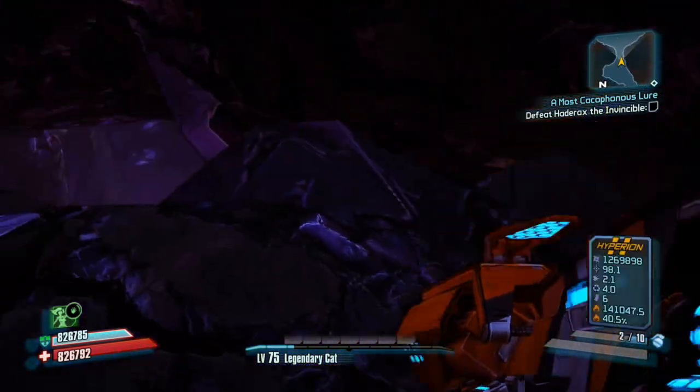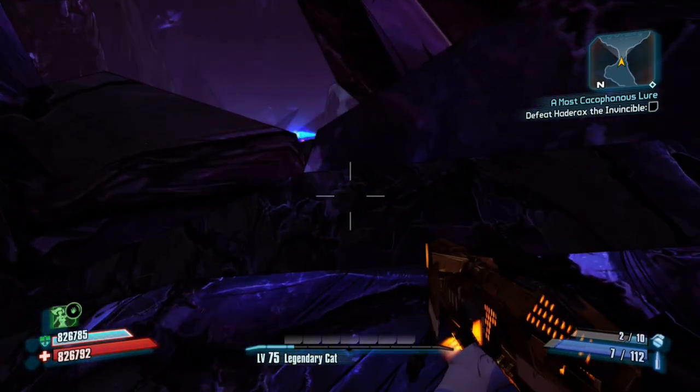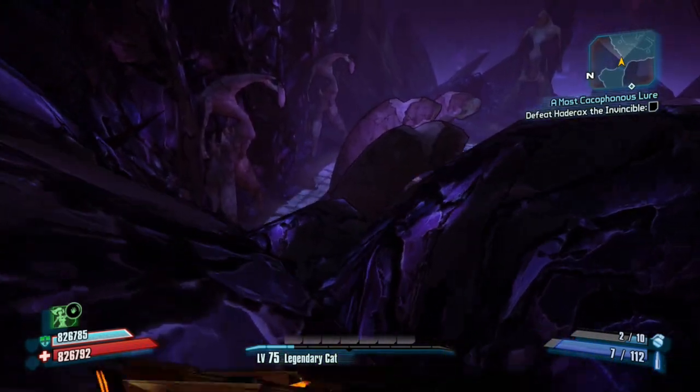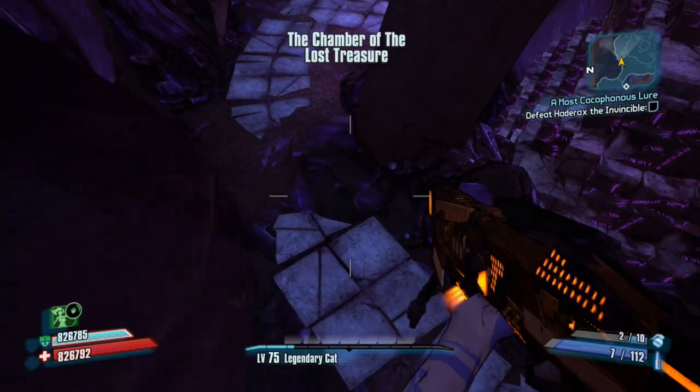There is a chance at the next spot where you could fall down — in that case you'd have to kill yourself and restart the whole glitch, so just watch what I do before you try it. And that's how you get into the treasure room! I hope you guys enjoyed the video.